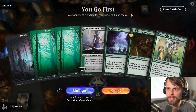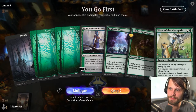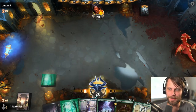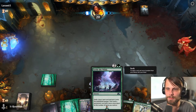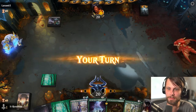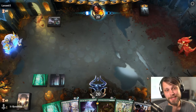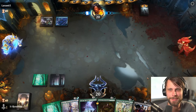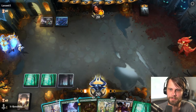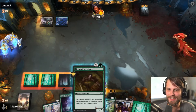Here we are for our next game. This is a bit of an unexciting hand; however, we'll try it. I'm not positive that this is actually a good keep at all, but we do have Settle the Wilds, which can help replenish our hand a little bit. We've got the Provisioner, which we know to be very good. That last deck just felt like a very fair deck, and I don't think that's really what this format's about. I think this format's really about doing some ridiculous stuff, which — hey, we're kind of doing it.